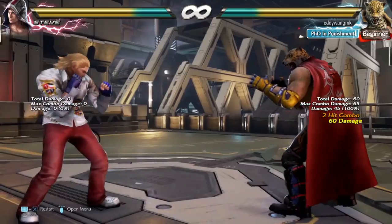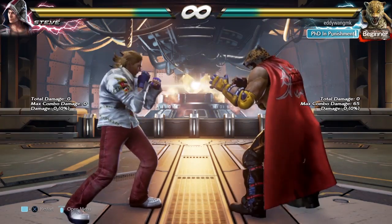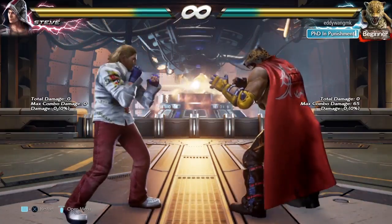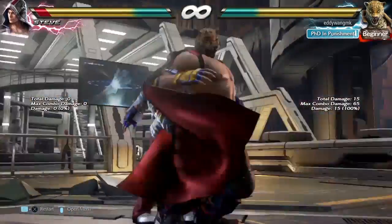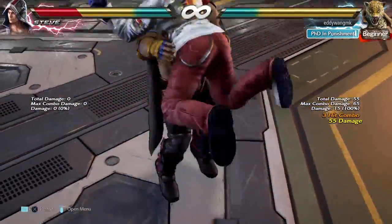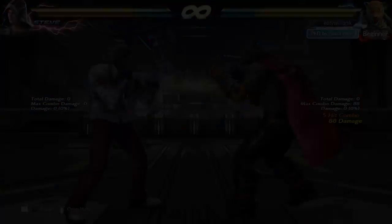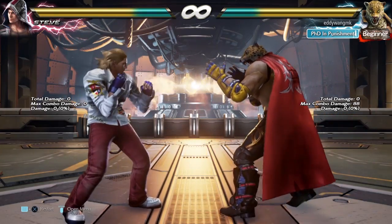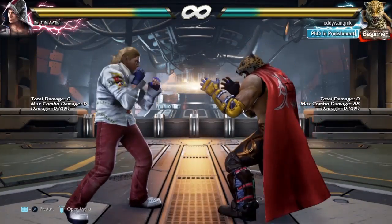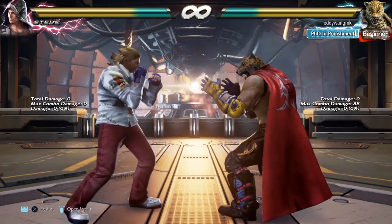He also has a multi-throw to catch you just in case you were trying to duck him in this situation, which can also be used there and make it a guaranteed throw. You can do this and that and you are in for a real combo — he can go full combo. That's the point: it is going to make you really scared to duck because he has this stuff.